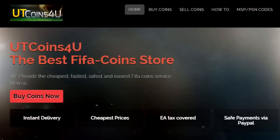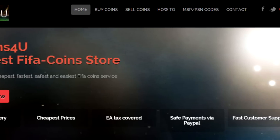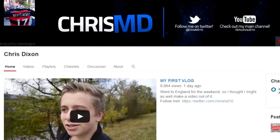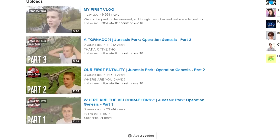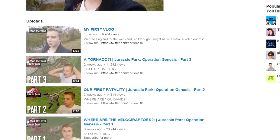If you're looking to buy some coins for FIFA 15 Ultimate Team, make sure to check out UT Coins For You — a cheap, reliable, and automated place to get your coins. Guaranteed to deliver your coins in seconds, and use discount code ChrisMD for 5% off all purchases. And if you guys want to see me play games other than FIFA, make sure to subscribe to my second channel. The link's in the description. I'll be uploading vlogs and other general stuff as regularly as I can.